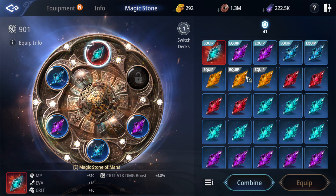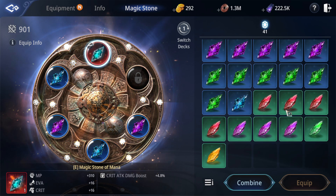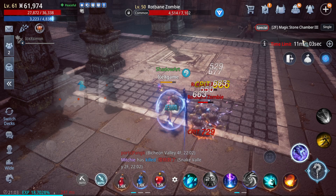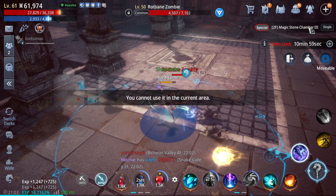Normally we cannot farm epic magic stones yet at our current CP. We can farm uncommon, green, or blue magic stones. I suggest farming in the magic border area for magic stones.